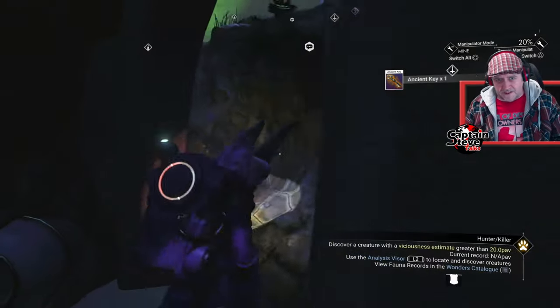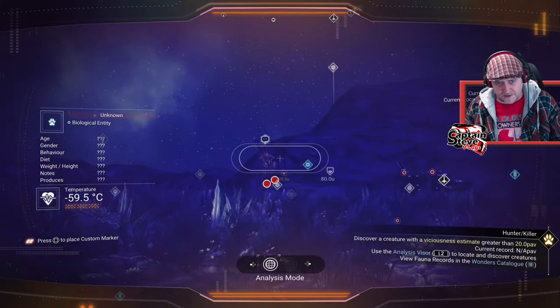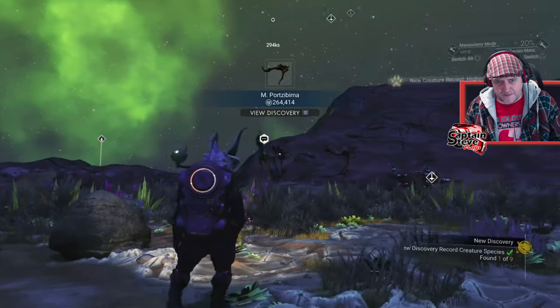Try not to land right on top of the relic site — land on the outskirts because you don't want to land where there's a chest. You also need to pick up these keys — they're not actually knowledge stones, they're keys. Lock onto them and use your terrain manipulator, dig down to them and grab them. They look like little lunch boxes. Now there's three of these keys to be had — I've dug up three keys, and you can usually find four here.